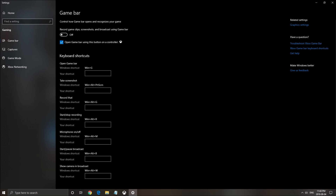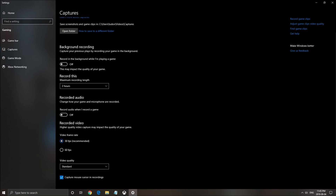After that, game bar — same thing, make sure it's at off. And the last one is the capture. You want to make sure that background recording is at off and recorded audio is off.